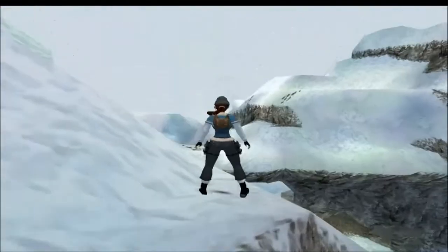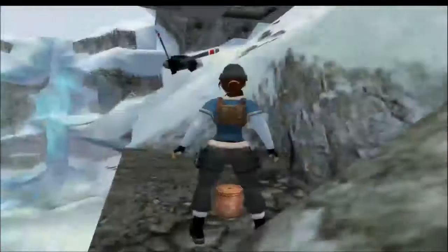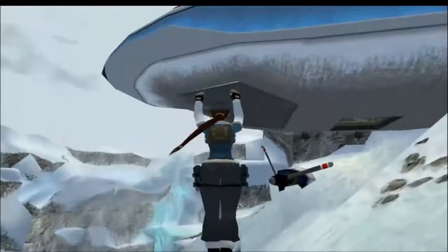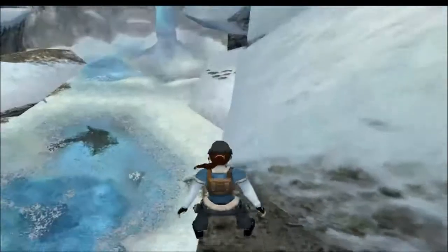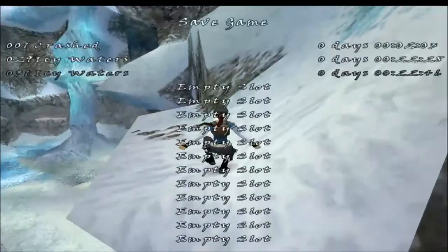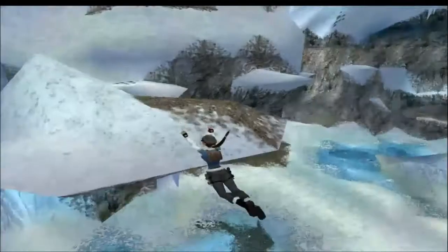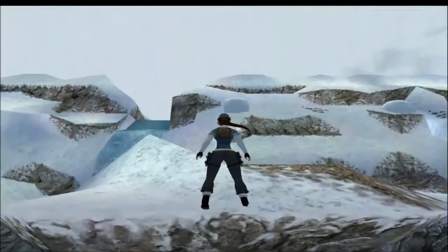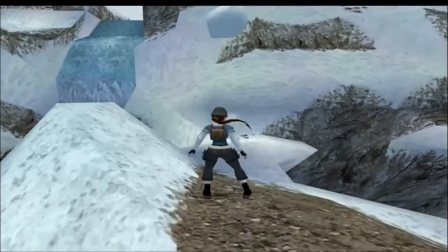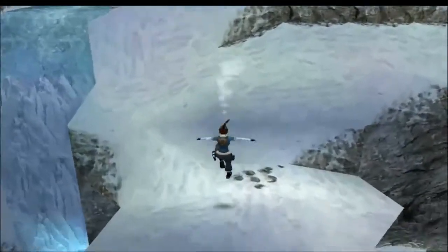So we're doing Himalayan Mysteries again. First thing we do is jump over to this edge and over to here to claim the first secret. This is a prayer wheel. Now I want to jump back to here. First thing we do is run and jump over to this platform, then run out but be careful of the boulder that's going to come down.